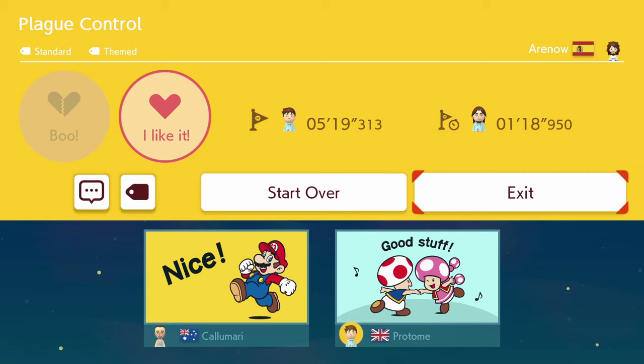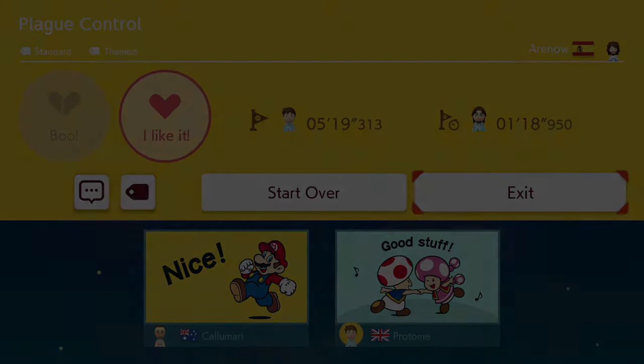Anyway, that's gonna do it for this episode. Like, subscribe, blah blah blah. Go on the Waypoint forums — the link will be in the description. The codes for all these levels will be in the description too, so you can go play them all. Go try them all, give them all likes. If you boo them, you're a bad person. Give more people attention for their cool levels.